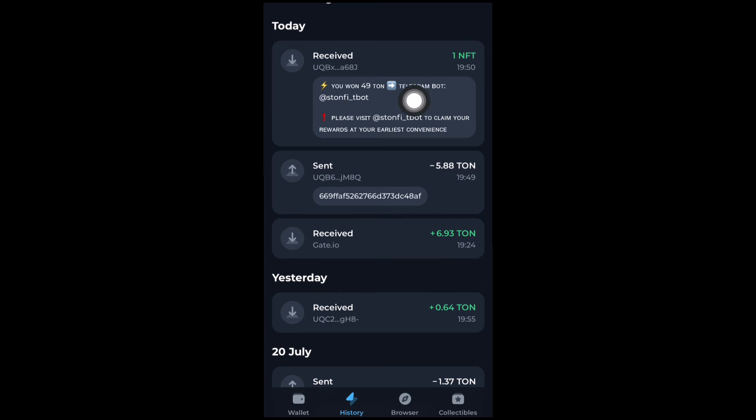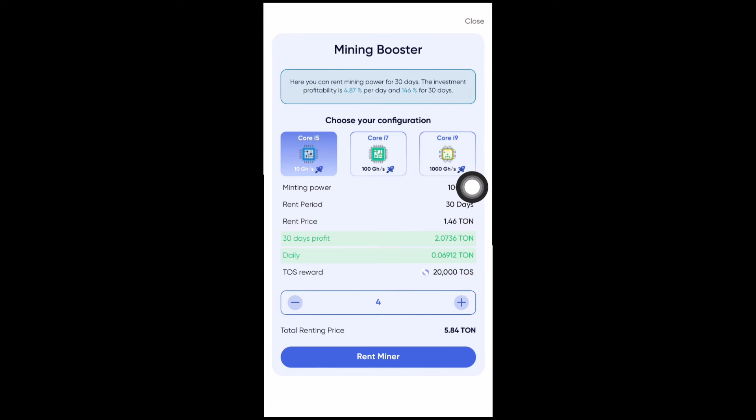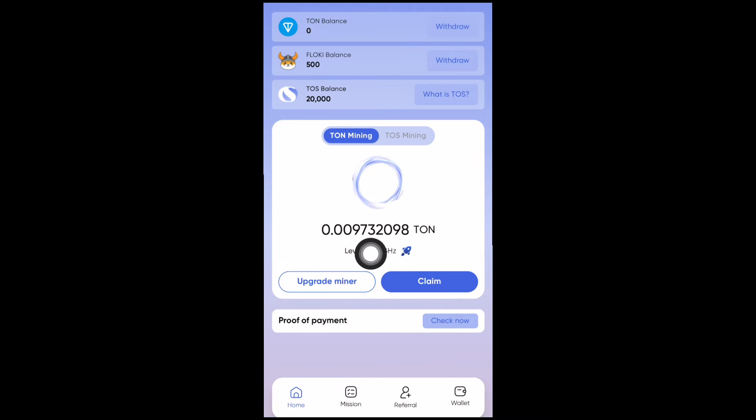The transaction is complete. I can see the statement here — I received an NFT for completing the purchase, having spent around 5.88 TON. Back on my miner page, I've completed the boosting. My mining speed has increased to 41 GHz per second, and I already have about 20,000 TOS tokens. My miner speed has increased and I can earn more TON by boosting — but like I said, it's completely up to you whether to boost or not.